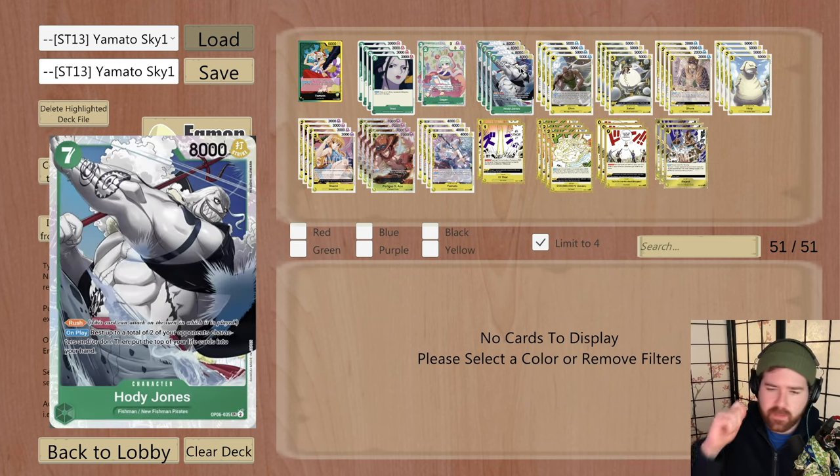Sugar helps you beat Sakazuki - just rest those 4-cost blockers early and get that extra hit in with the leader. It's really, really good. You don't have to run this card, I just really like it. Four Hody - I'm going to say 4 Hody for Sky Island, especially since this is very much more of an aggro build. You just have to see it most games. Obviously a staple - I'm sure you guys all know by now how powerful this card is.